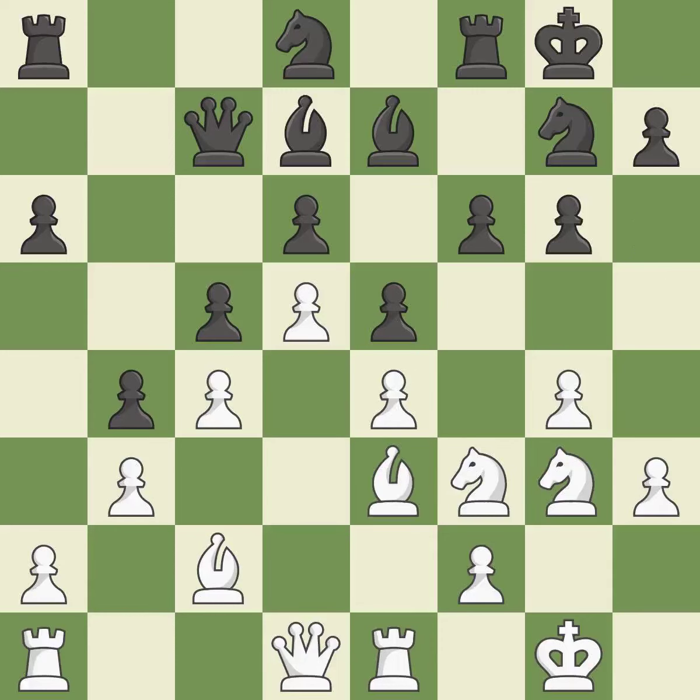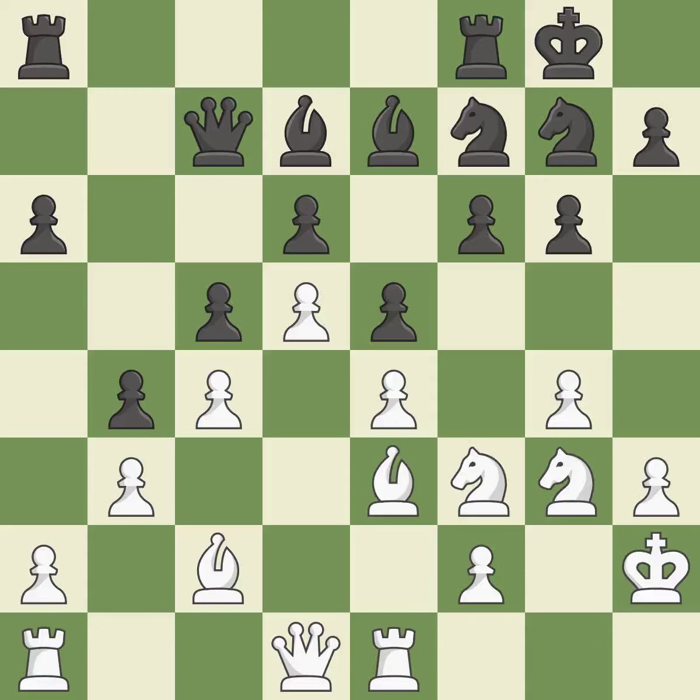The rooks are linked by this, making it easier for them to work together in the future. Although white lost their edge, the game is still almost evenly matched.